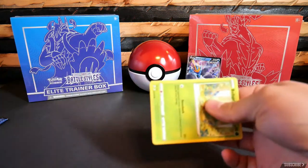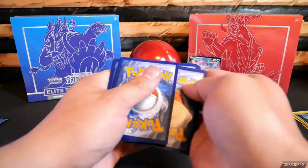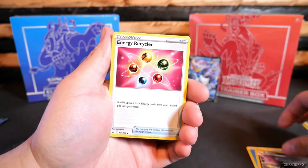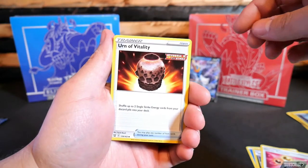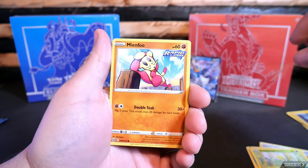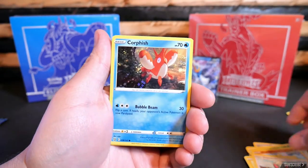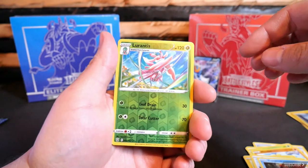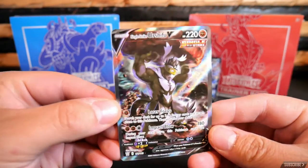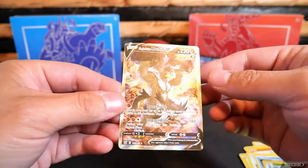Off to a good start, super excited about this. Energy. Golbat. Energy Recycler. Urn of Vitality. Bellsprout — pretty sweet Kanto vibes there. Mean Food. Yamper. Glamyow. Corphish. Reverse Holo Lurantis. And — ho ho ho, yeah! Single Strike Urshifu V! This is off to a fire start.